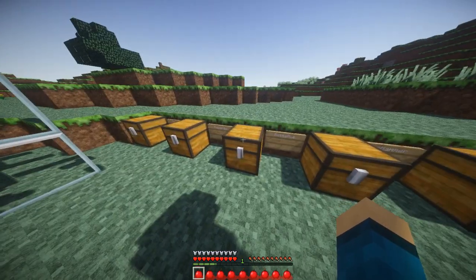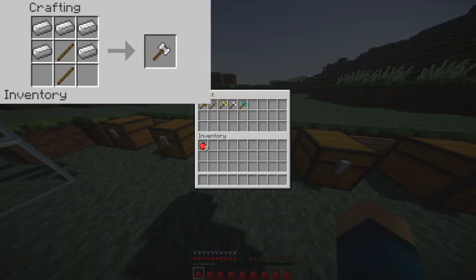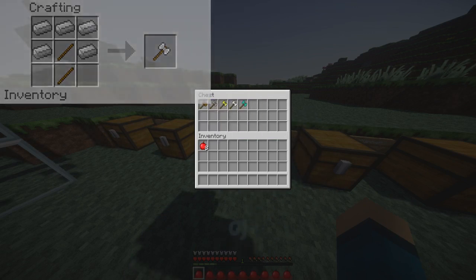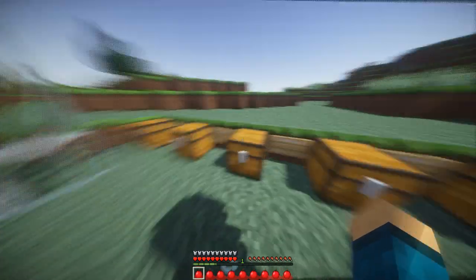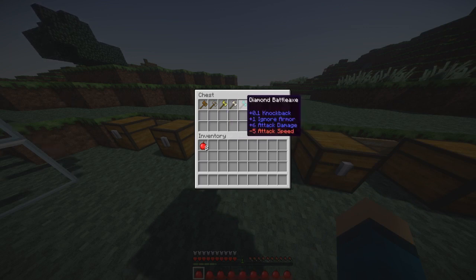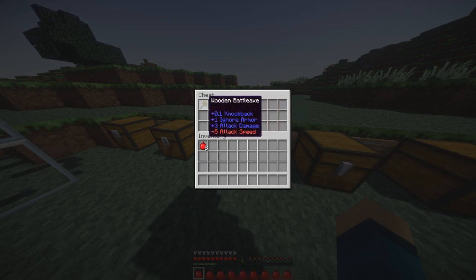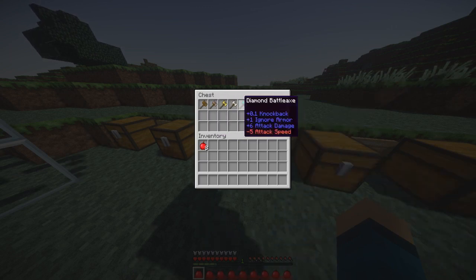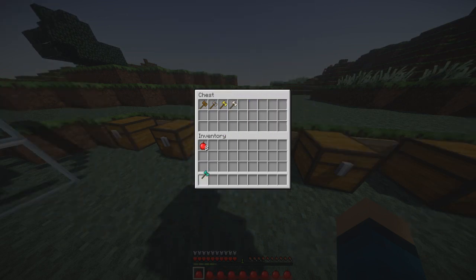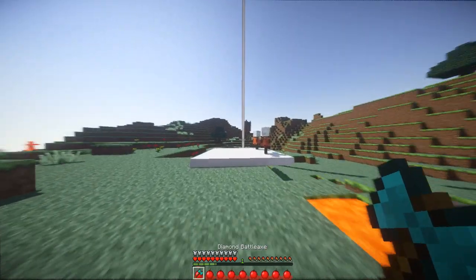The next thing on the list is the battle axes, and as always guys on screen I will show you how to craft each one. The battle axe has the same exact classifications — all weapons can be made from the same materials: wood, stone, gold, iron, and diamond. The knockback is the same for all except gold which ignores armor. Attack damage is six, five, three, four, three, and the attack speed is negative five for all of them.